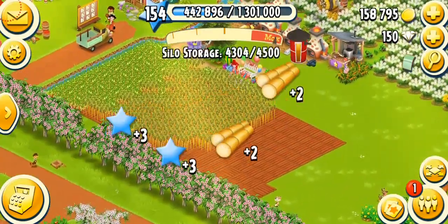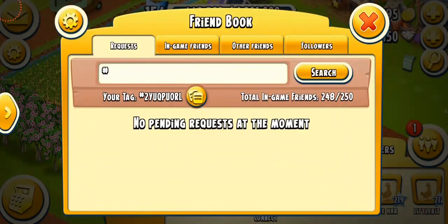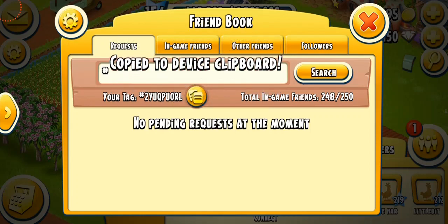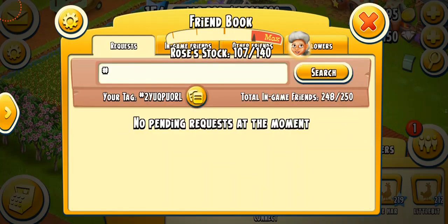Before I start this video, I have a little announcement: when this video ends, I'm going to be removing a lot of people from my friend's book so that I can finally have space. Oh my god, is that a new feature? Copy to device clipboard — so finally you can copy your tag from your friend's book directly so that you can paste it anywhere. Because I know a lot of people have been requesting me to add them but I couldn't. If you get removed, don't worry, just add me back.